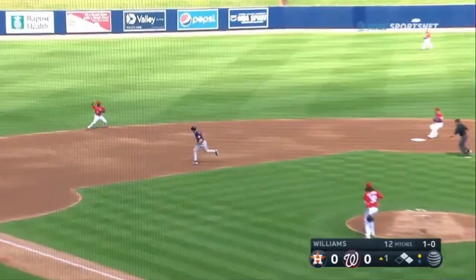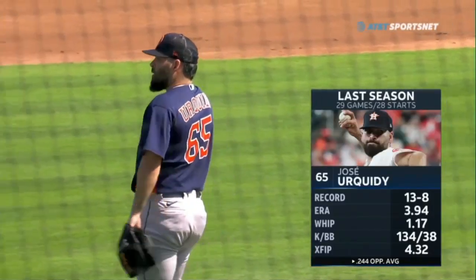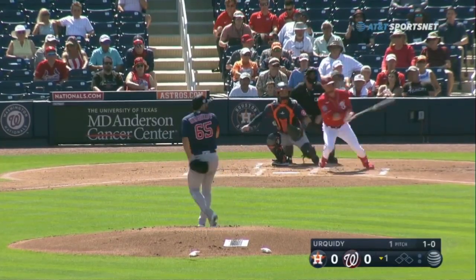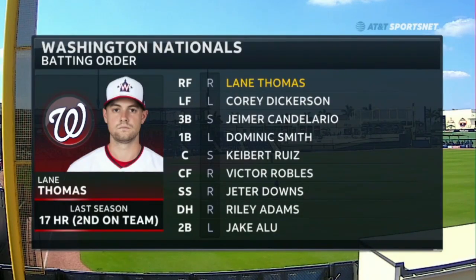Now the designated hitter is Harry Hill, a catcher getting a chance to DH today. This facility with the Washington Nationals — Nationals are the home team today. Possible double play ball — Jose Urquidy pitching. A former Cardinal, Lane Thomas, hits a slow grounder.